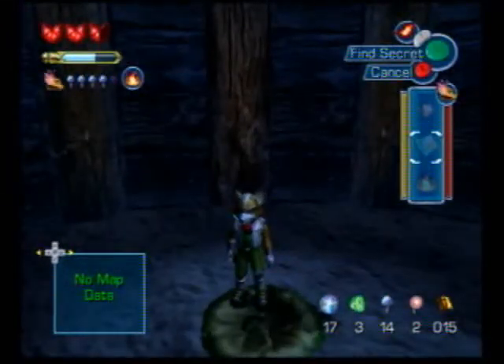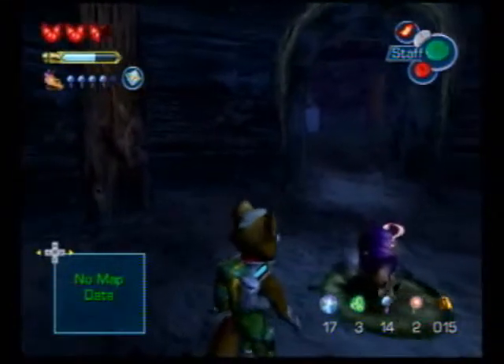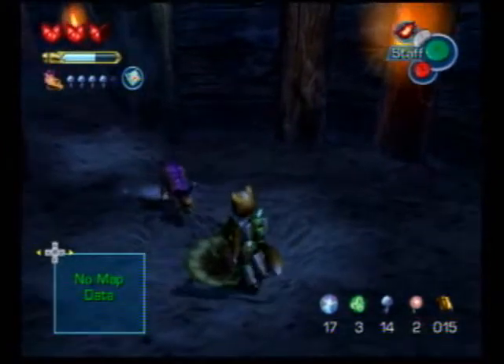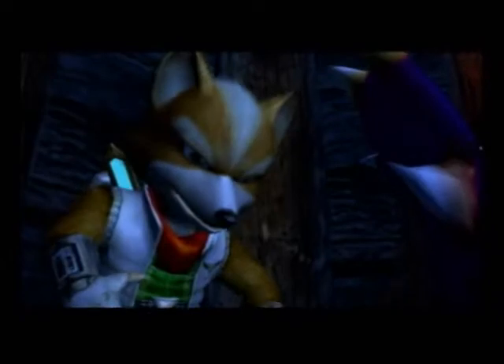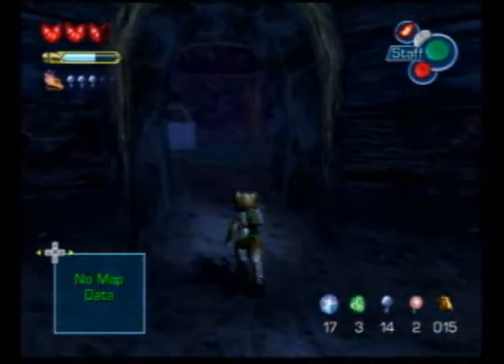Now dig. Slave, dig. Once you get into this room, just go ahead and dig right here, and you will get another alpine root that we have already seen the little scene for. This should not be showing. What the heck? That's lame.